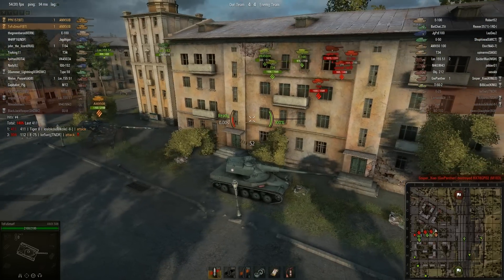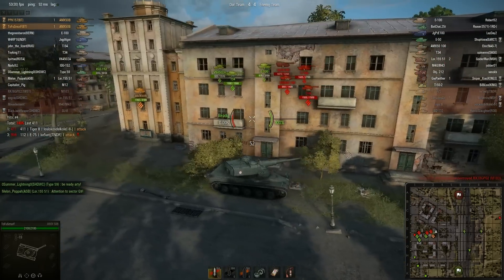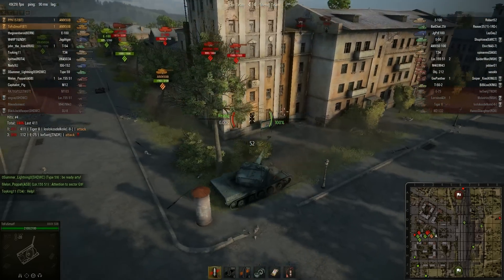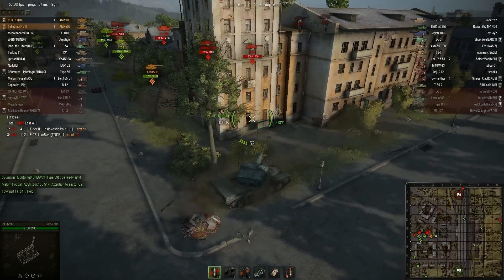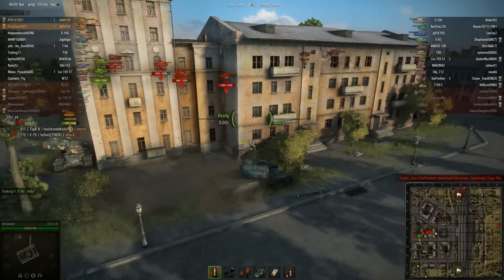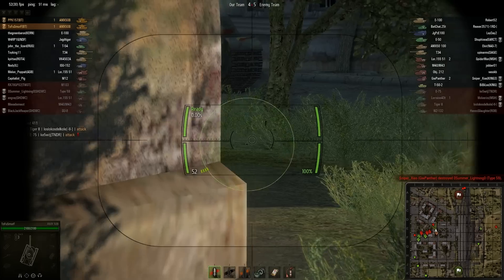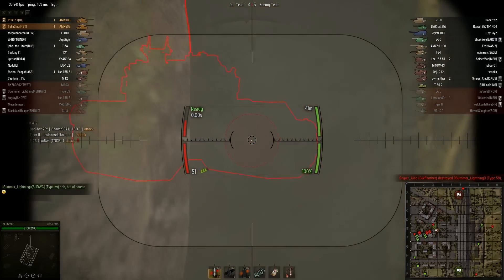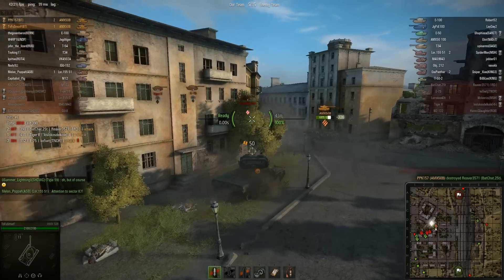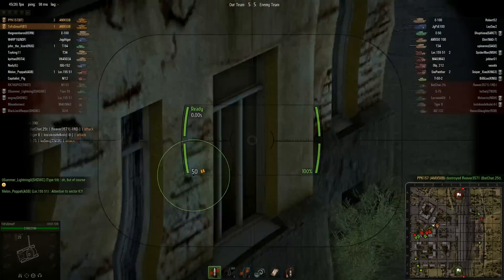The worry here is if the BatChat pushes us — specifically pushes PBK — he's a goner. That's why he went back and I'm more of a forward positioning. I'm in a weird spot. I'm not exactly worried about artillery because their artillery at the time was getting rushed by a medium. So I could sit in the open like that and just manage to look at tanks inside this building and see how they're pushing.